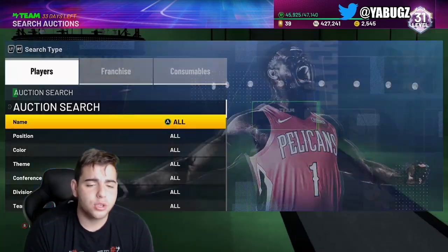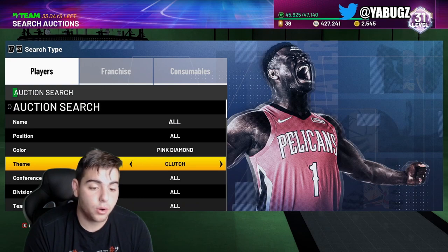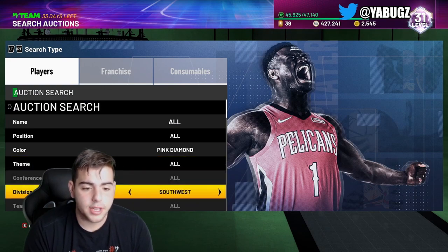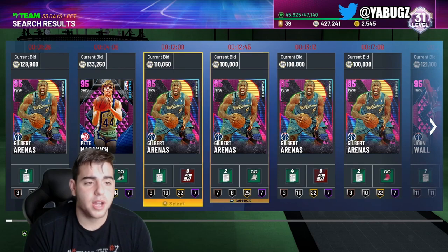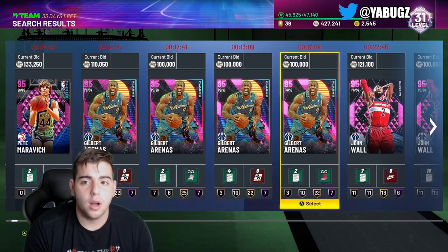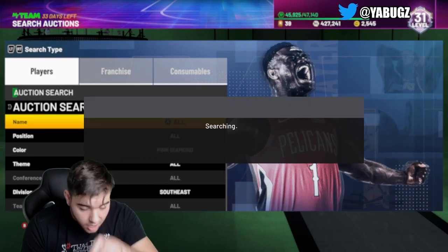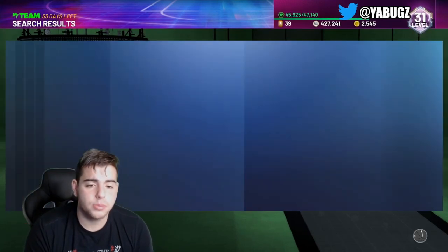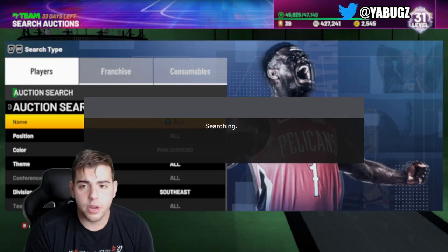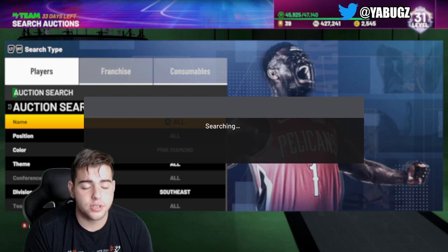Let's get into the snipe filters — this is why you guys are here. We're going to go with the best one possible. This is the best snipe filter in the game, I'm not going to lie: it's Pink Diamond Southeast. We got Gilbert Arenas, we got John Wall, we got Pete Maravich. This snipe filter is solid. Minimum buyout 500 — this one right here is going to make you bank. If you do get a snipe, you're going to make a decent amount of money.